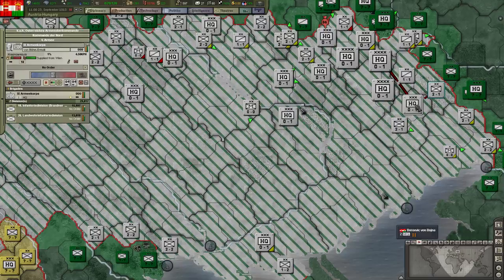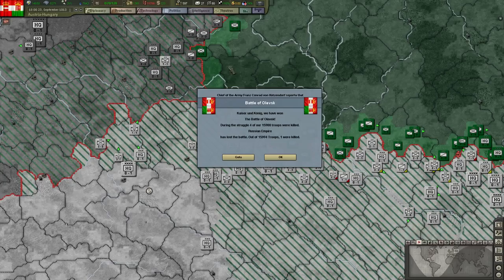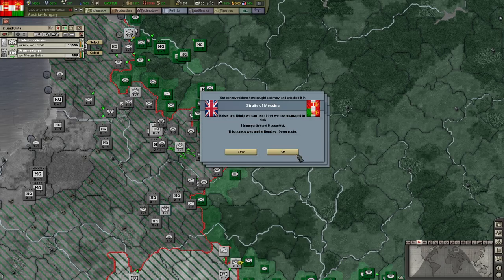Because the units are pretty damn far away. Yeah, I guess everybody has poor supply because this freaking HQ is at the other end of the world. And that's probably not a wise decision.